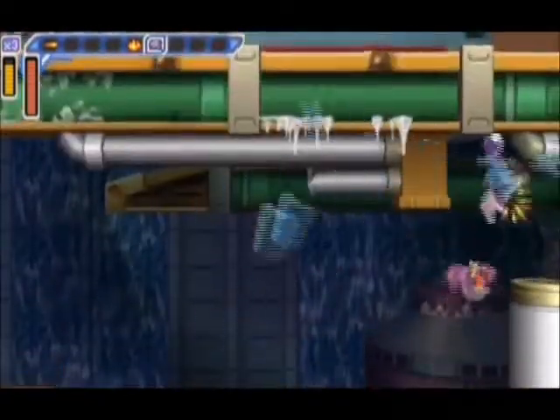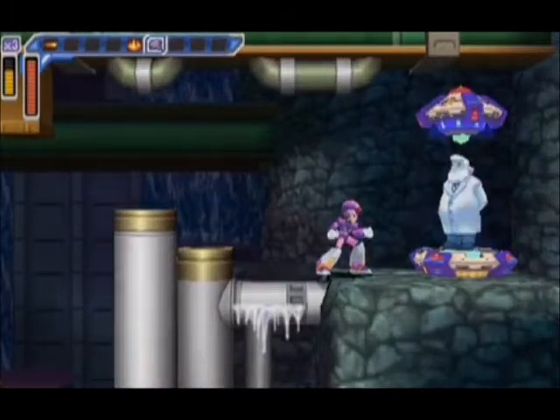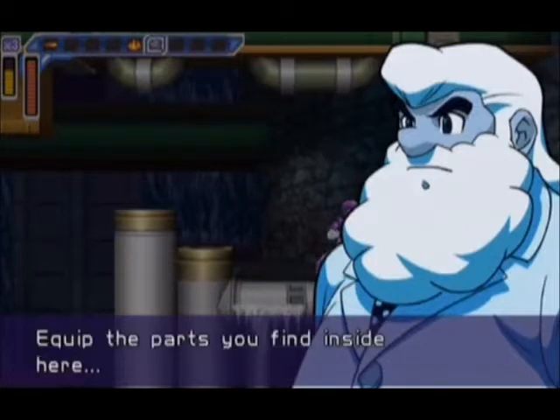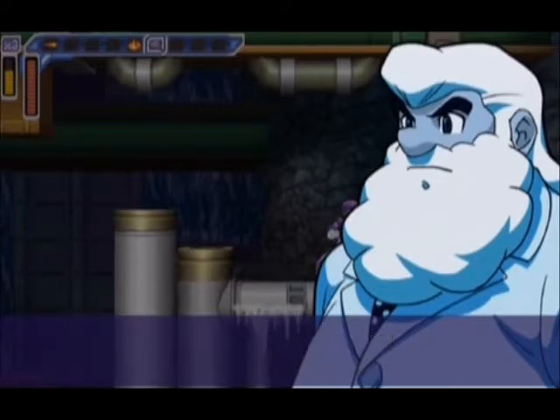You can use the foot parts to bust those blocks, and we get a Dr. Light capsule. The head parts: equip the parts you find inside here and you will gain the ability to smash blocks with your head. I'm counting on you X - you are humanity's last hope.